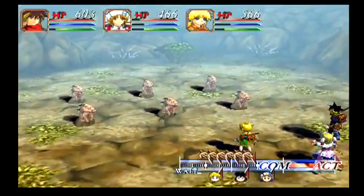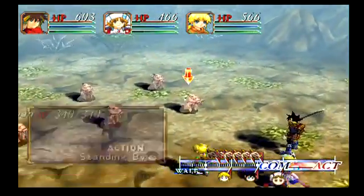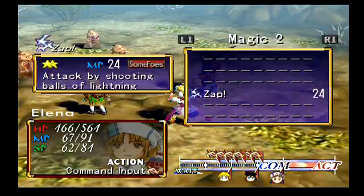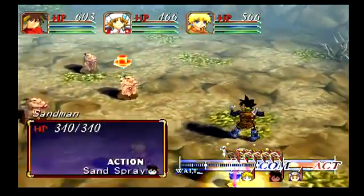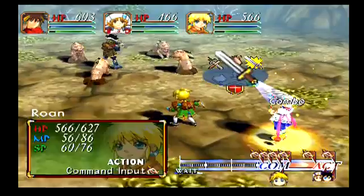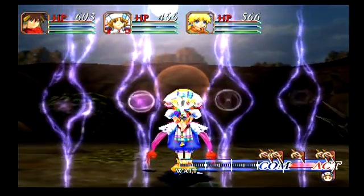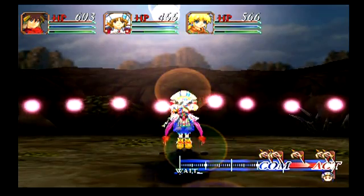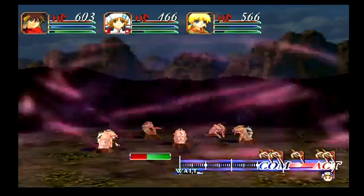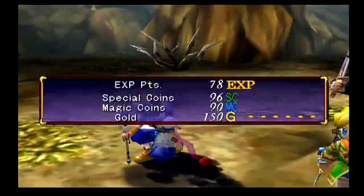New enemies - what in the crap are these? Sandmans. And they're all doing Sand Spray. Sand Spray does not sound fun. Let's do Zap - let's see how they like getting lightning in the face. God, they're all charging. She got it off in time - I think Zap was pretty good against these guys. They're all dead. That's a good move to keep in your pocket.